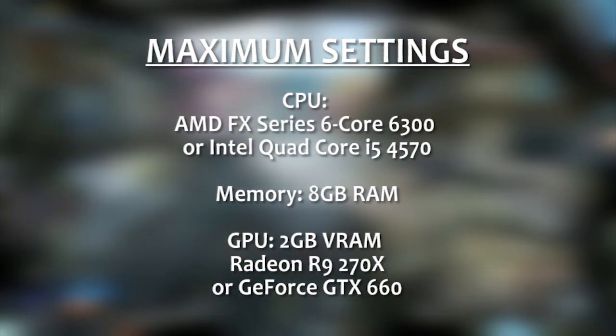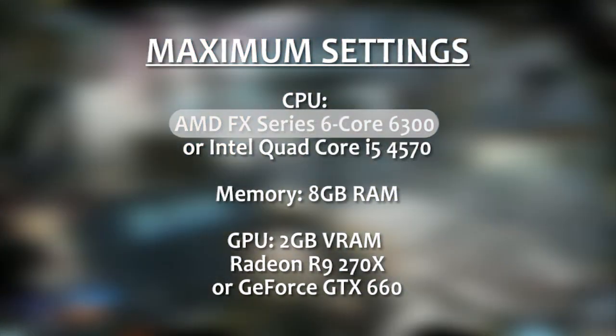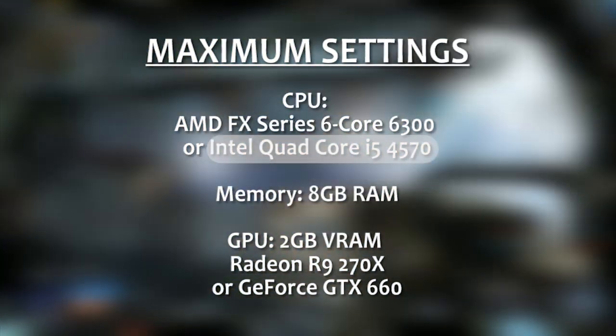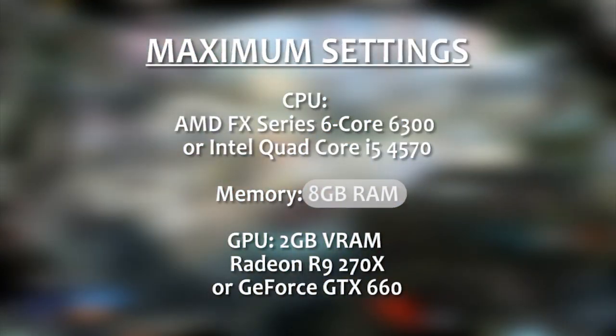For the CPU on the AMD side, you'll probably need something like the FX-Series 6-Core 6300. With Intel, you can probably make it work with something closer to a quad-core i5, like the 4570. You're going to want at least 8GB of RAM to run Titanfall on full settings.